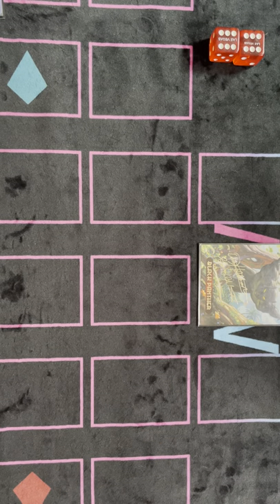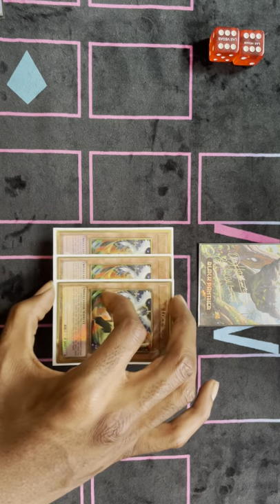Pot of Greed. I feel very confident my first turn if I open Flame Buffalo and a Pot of Desires — like, Flame Buffalo, a discard outlet, and Pot of Desires. I usually feel pretty confident. Drawing four cards on top already, drawing five cards to start your duel is pretty good. So I play nine hand traps in the main: three Droll and Lock, three Ghost Belle, and three Ash Blossom. Just nine hand traps in the main.